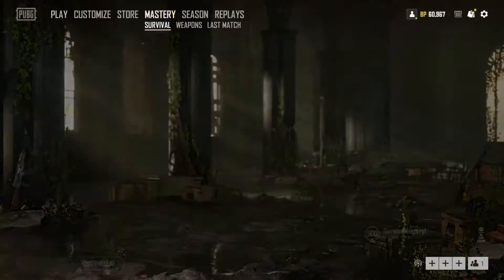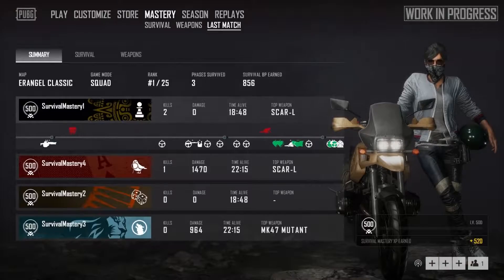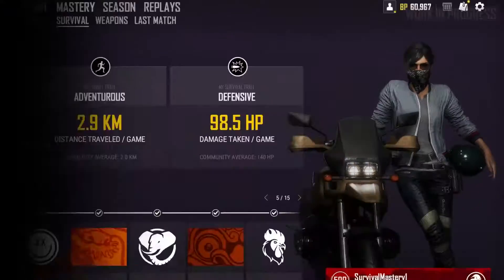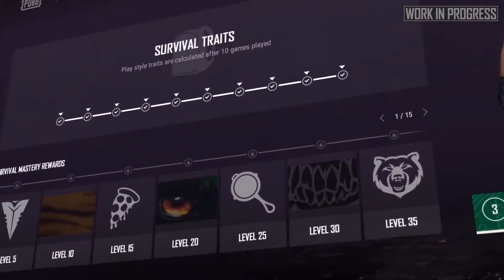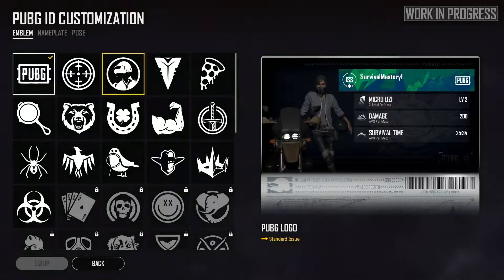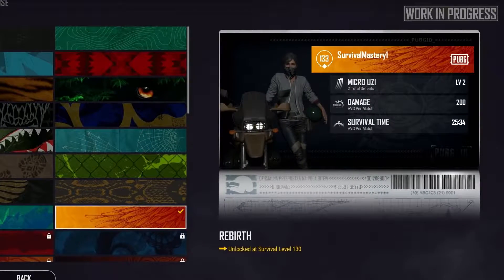We've updated the Mastery tab in the in-game lobby to include a section for Survival and a new Last Match screen. Want to find out what kind of player you are? Go to the Survival tab to review your Traits. The wheels of our Traits algorithm start spinning this month and your playstyle will be identified after your tenth game. You can also claim Survival Mastery rewards and customize your new PUBG ID while you're in the Survival tab — more on that in a bit.